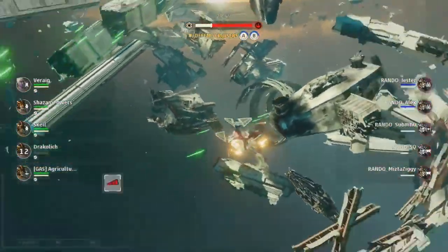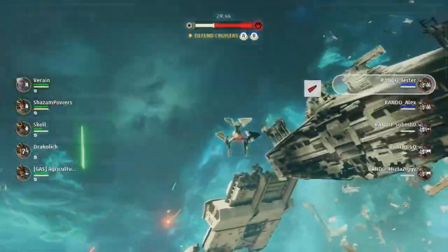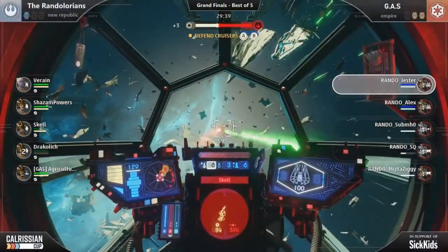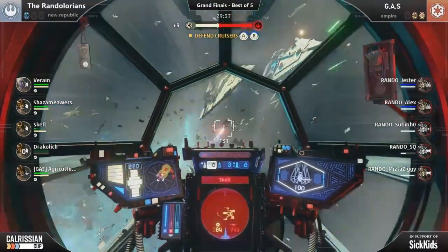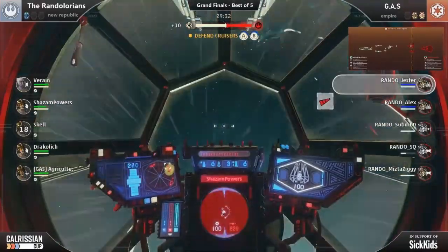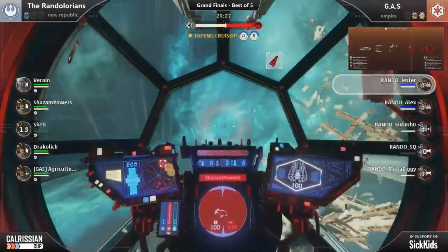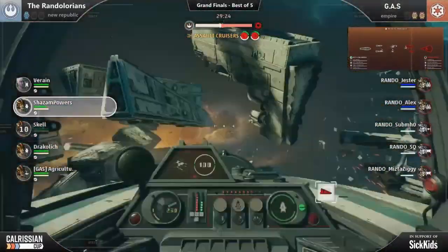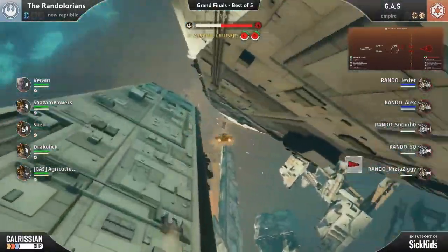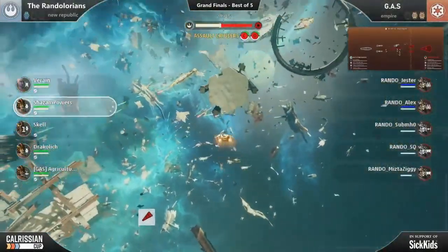There were just three pretty consistent roles that you could find being filled on every single team: interceptors, objective players, and maybe a support player as well. Going hand in hand with every player having a specific specialty was one very common team composition that seemed well balanced and exceedingly powerful — and that was two objective players, two interceptors, and one support player. We're going to talk about what each of those players was doing most often on the winning teams.